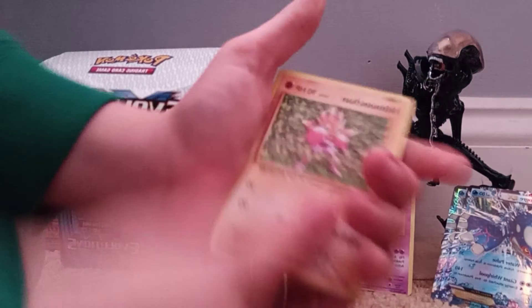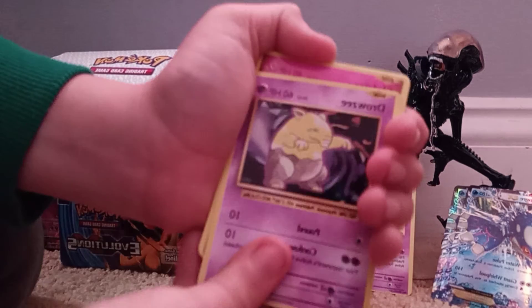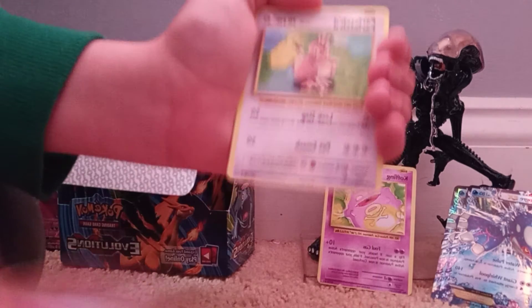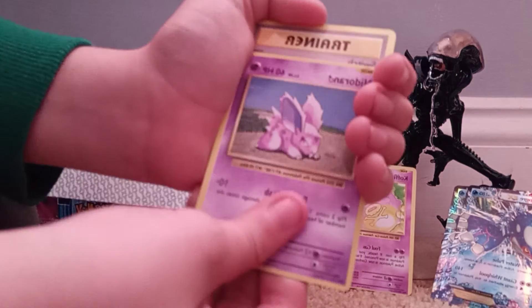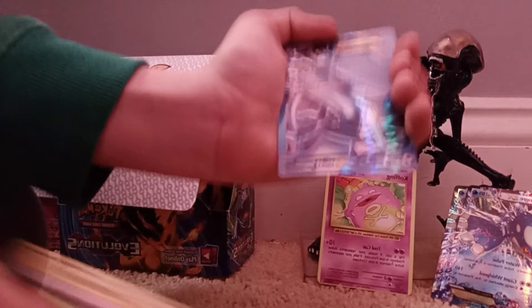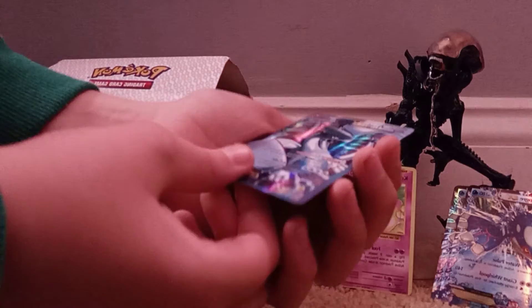Hitmonchan, Haunter, Drowsy, Clefairy, Farfetch'd, Diglett, Nidoran, Trainer Switch. What do you guys think it's going to be? Looks like an ice or water type. Oh, it's not even either of those - a Lugia EX! Dang, it's really cool. I'm going to just keep it over here.